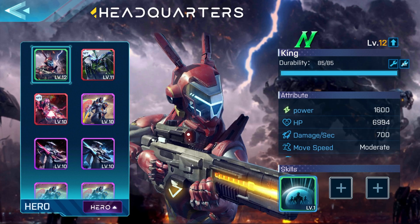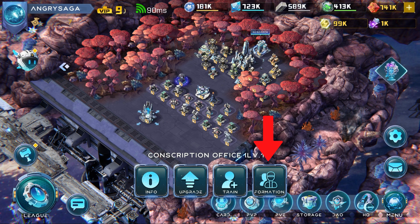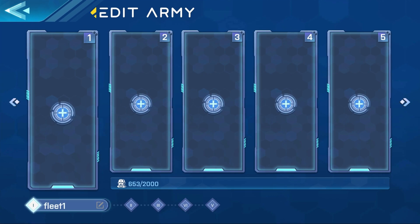Now that your hero is ready for battle, click on the conscription office and click formation. Depending on your base level, that will determine the amount of heroes you can use in a fleet.